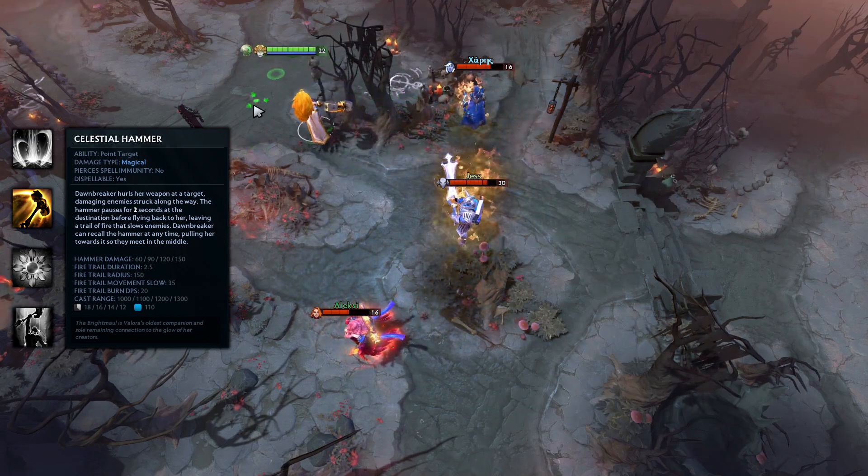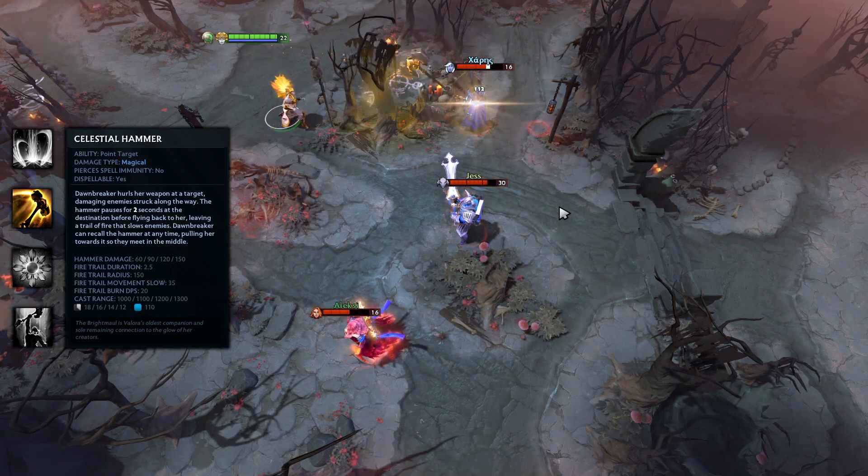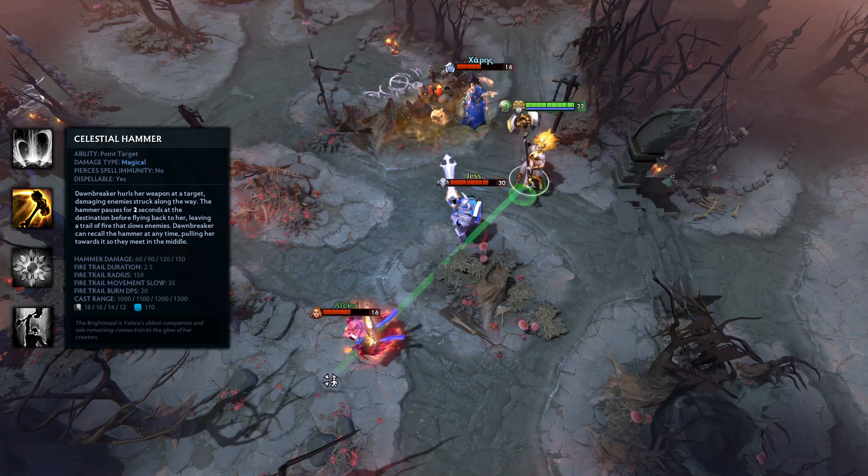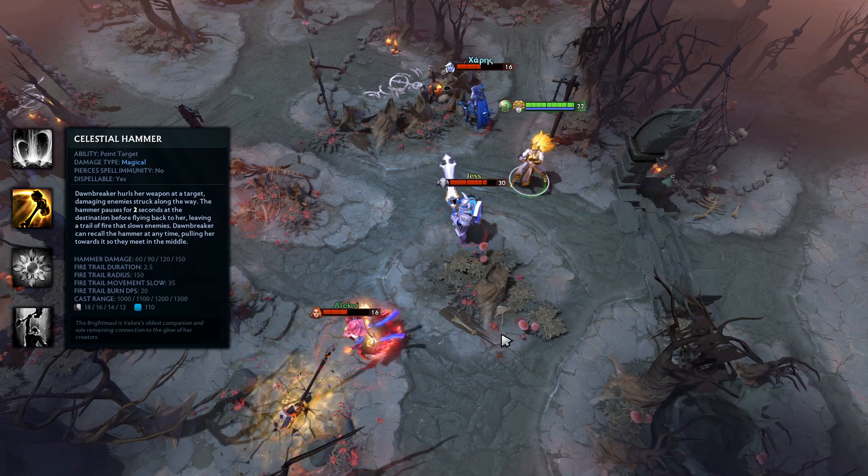If you wish, you can return the hammer earlier than the 2 second duration, and if you do, Dawnbreaker will pull herself halfway towards the location. And even though you are throwing your hammer, you are in fact not disarmed during this time.